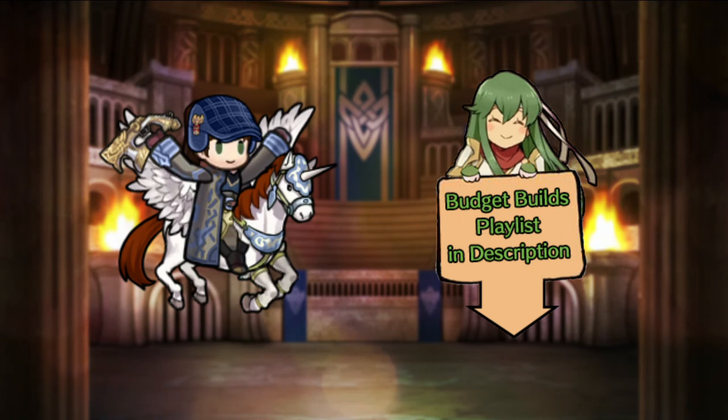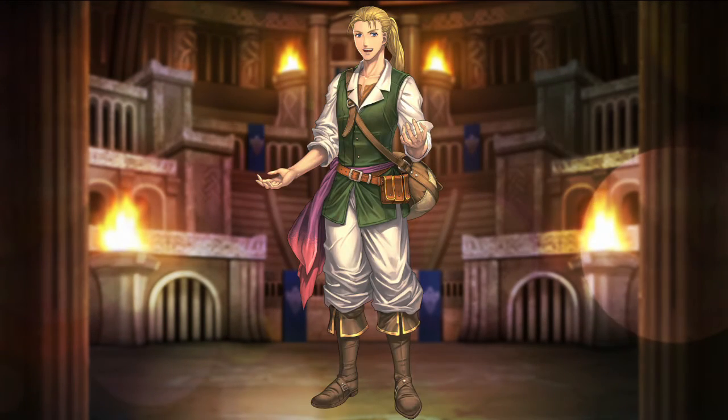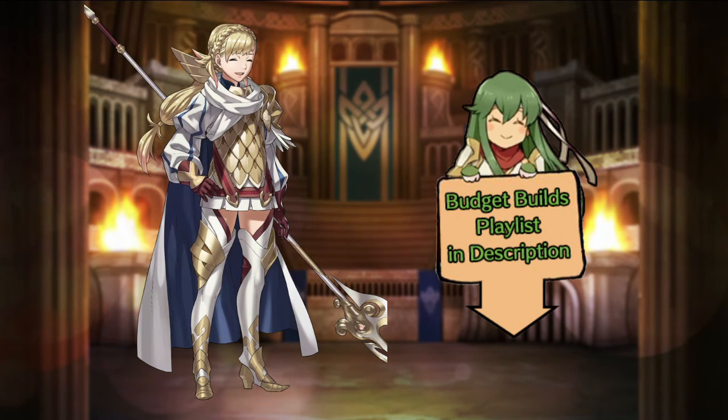Hi friends! Welcome to my video with budget builds for easy-to-get arena bonus heroes. This time we have 4: Yorch from Grand Hero Battle, Fear and Ogma from the 3 and 4-star summoning pool, and the 3-star hero Charina. I already did one of these for Charina — you can find that video and all my other budget build videos in the link in the description.